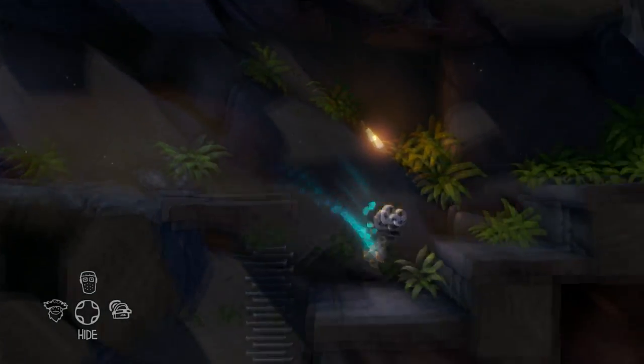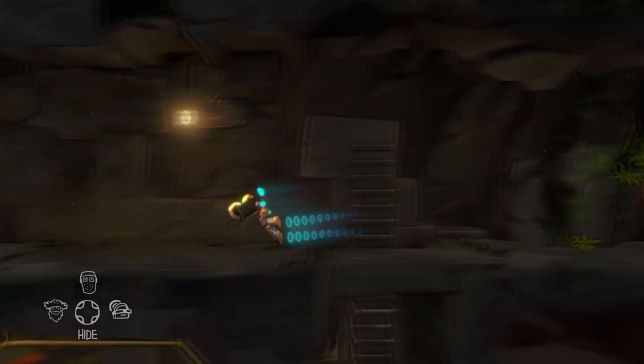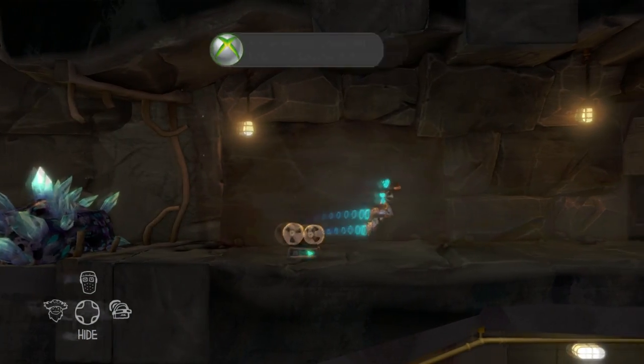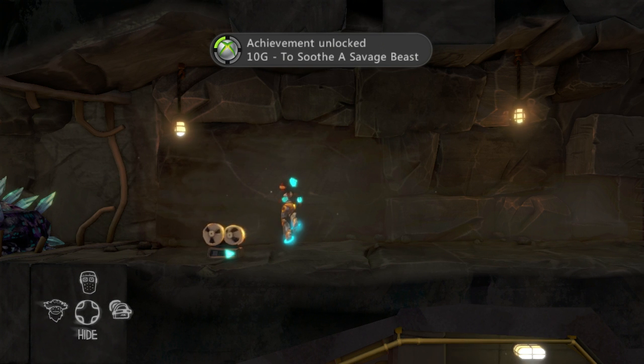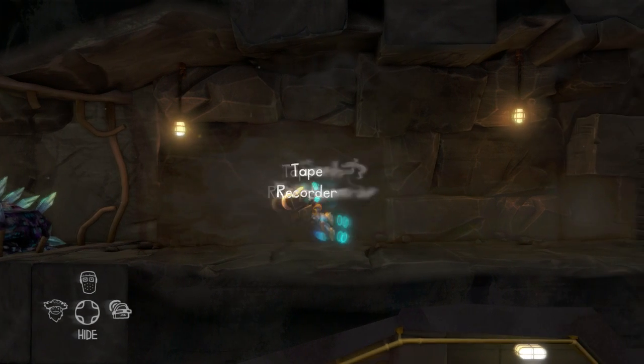The next achievement is called To Soothe a Savage Beast. This can be done in the zoo. Once you have gotten the battery for the recorder, instead of going down to get the beast roar, you're going to want to head a little over to the left where you're going to record the zoo music. Then take it back down to the beast, where you'll want to play it, and you will receive this achievement.